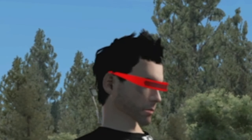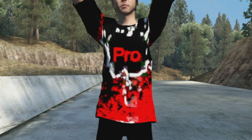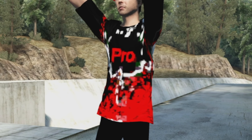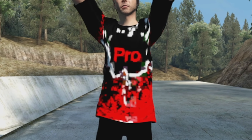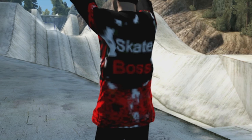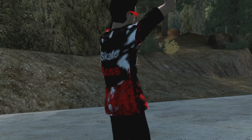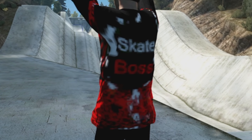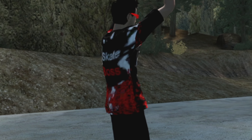The next thing on the skater is the shirt. On the front of the shirt it says 'Pro,' and we got some red, white, and black going all over the shirt. Here's the back of the shirt — still got the red, black, white theme going on, but it says 'Skate Boss' on the back. I'm probably going to name the skater after the shirt, but I have no idea what I'm going to name it yet — it's probably going to be Skate Boss or something.